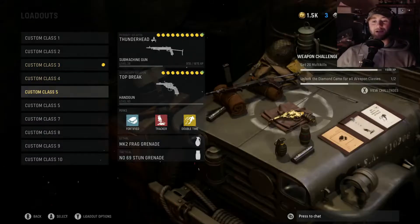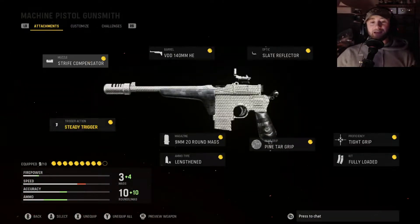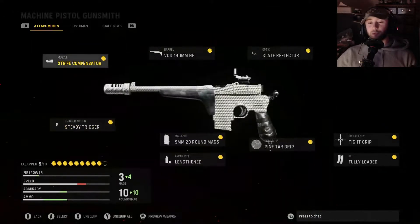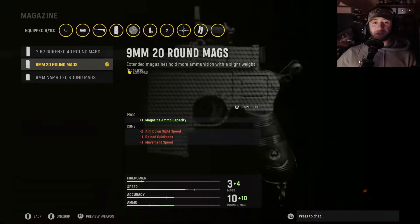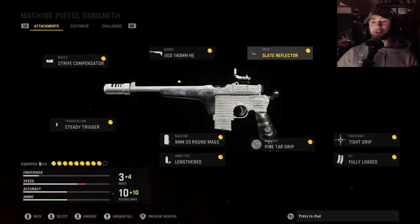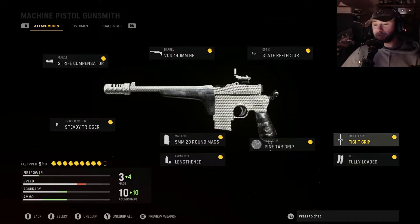That is the akimbo setup. Now let's take a quick peek at our single handgun setup. For this, we got the steady trigger — that gives you aim stability, it reduces the fire rate, which is not going to hurt you at all, it's going to help you quite more than you would imagine. Then we got the 9mm 20-round mag, sticking with the lengthen ammo. Everything is actually the same except for the proficiency — we have tight grip, once again, to help with accuracy.